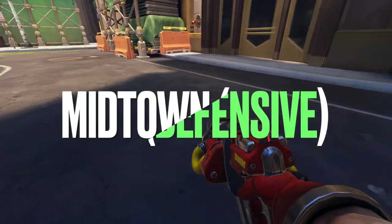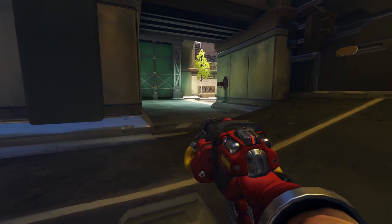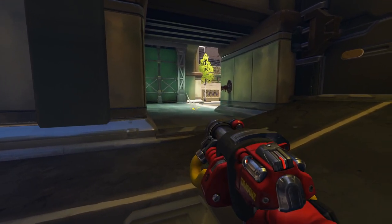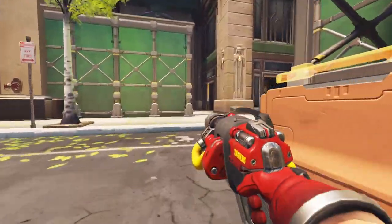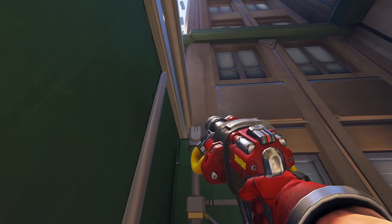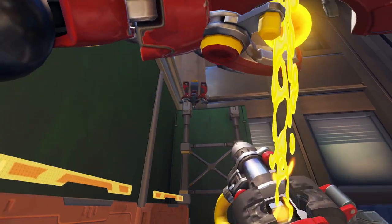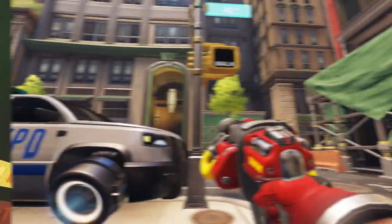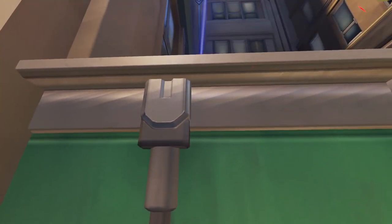Let's talk about this one here on Midtown, shown at the start. This one was shown to me by one of the high-up members of the Torbjorn Nation, and it's a very cheeky one on the second phase of the map. If you come back round to the Defender's first spawn, it'll expose the back side of this wall with this second wall to the side. Place your turret so that it lands on the grey pole beside it, as this will give it some extra height, allowing it to peek just over the wall and hit the oncoming fellas.